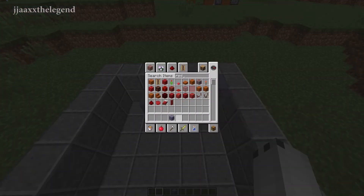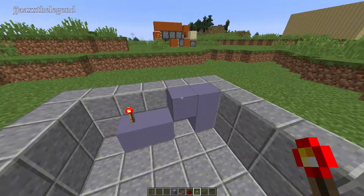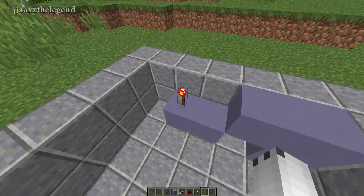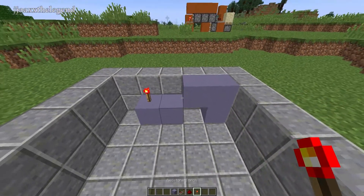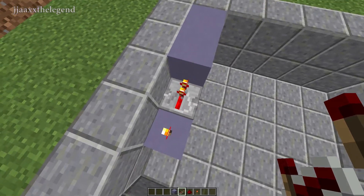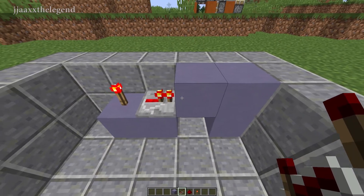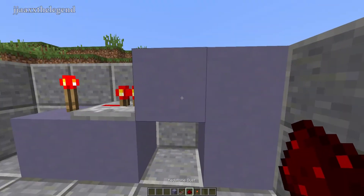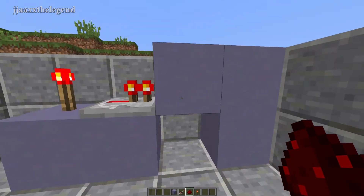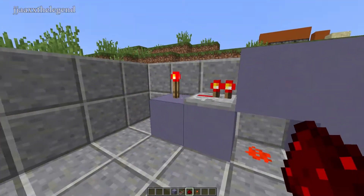Once you have done that, grab some redstone, a redstone repeater, and a redstone torch. Then come to the very end of this shape and place a redstone torch. Coming out of that redstone torch, place a repeater which should be powered on, and should be going into this block here. Then go under that block that you placed the redstone repeater into, and place a piece of redstone dust. All of this should be powered on instantly.